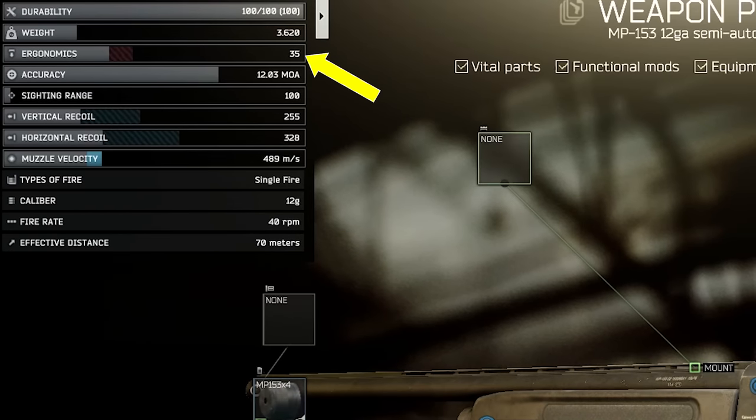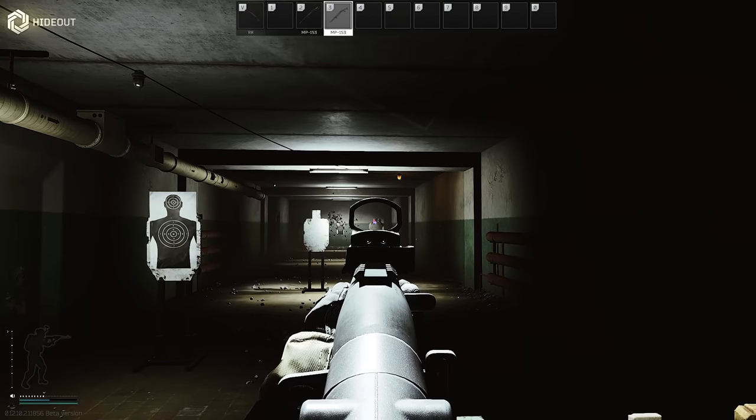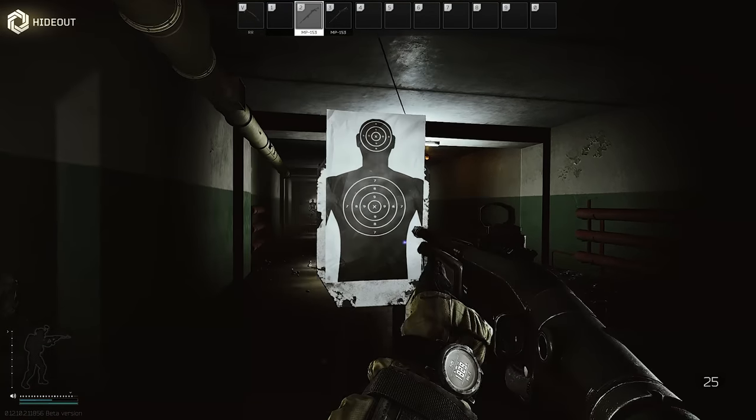The stock weapon has 35 ergonomics and 255 vertical recoil. As usual with the semi-autos, we can get away with a much higher recoil as the time between shots is far lower, but we need the ammunition to make up for the lower fire rate, which we'll discuss a bit later on as it will affect how you use this gun practically.